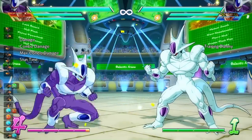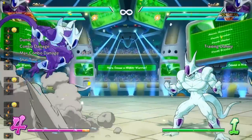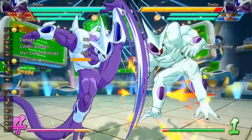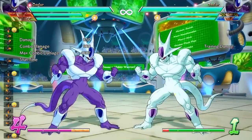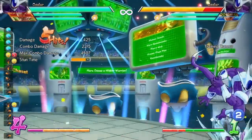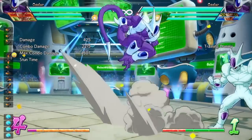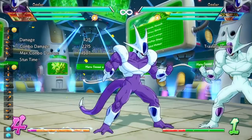His jumping down heavy is very, very good. As you can see the momentum takes them forward — you could be a full character jump distance away and if you time it right you will hit the opponent. Just remember that his jump down heavy is extremely good.